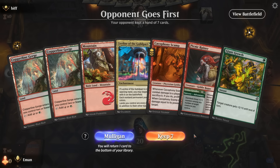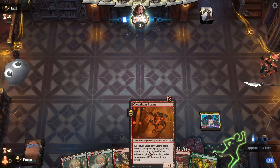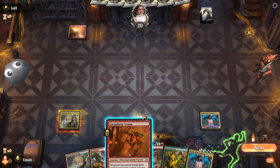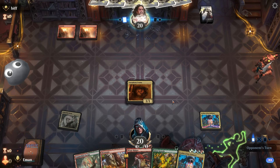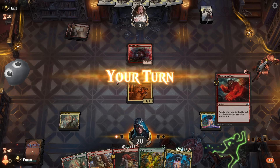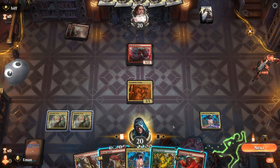Alright, going for turn-two kills in standard. This opening hand has a chance if we draw two consecutive Gaia's Mights — we'll give it a shot. That draw is not a Gaia's Might, but we can still do something with Scamp and Picnic Ruiner. We've got a dead Ley Line of the Guild Pact. Opponent looks like they could be on mono-red. Oh, there's a Monstrous Rage — I can put this up to seven power.